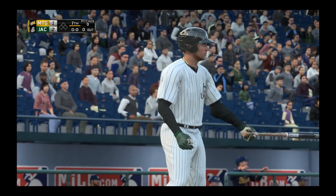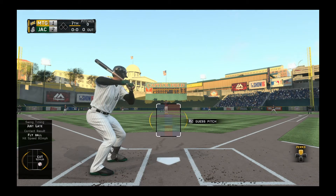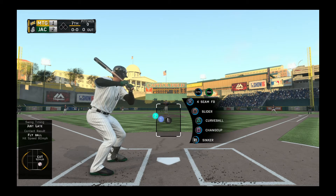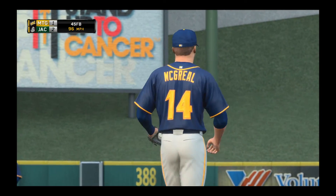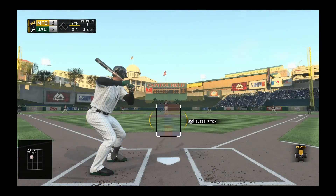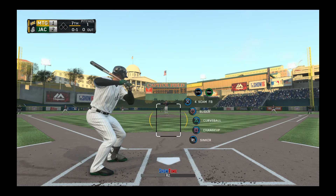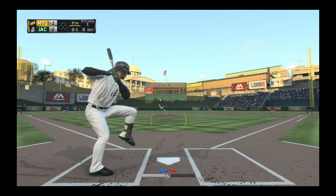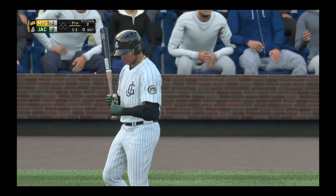2-1 game here in the bottom of the seventh — the Biscuits have scored. We are leading off in the seventh inning and they've got a new pitcher out here. A 95, 96 mile-per-hour fastball — he throws some heat. Looks like he has a four-seam, slider, curveball, change-up, and a sinker. Good thing nobody's on base because he'd probably be throwing that sinker a lot. Wow, 98 miles per hour almost got us — got away on that one, that would not have felt good.